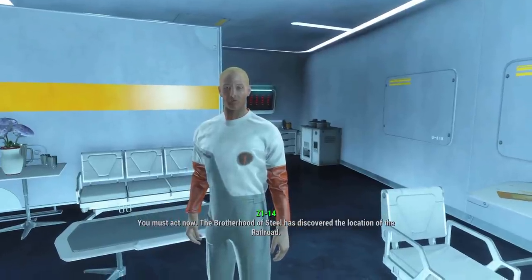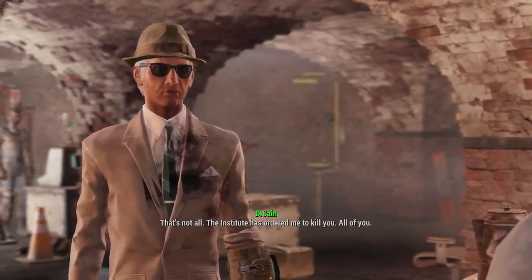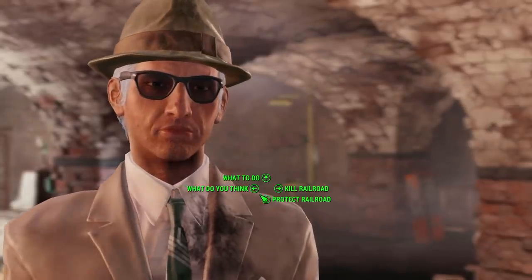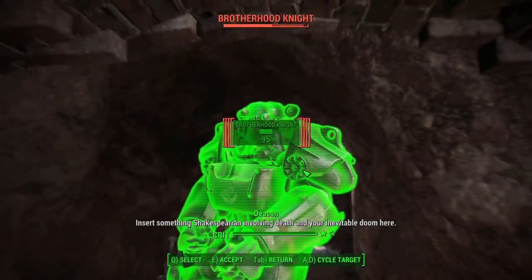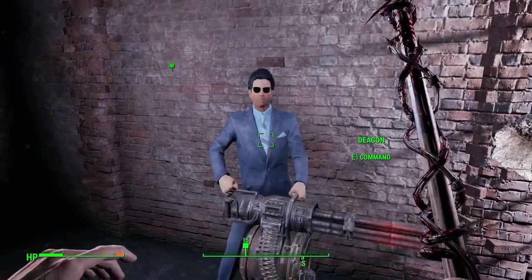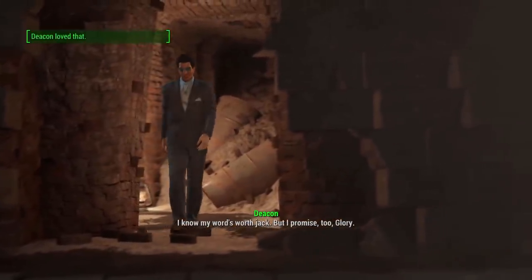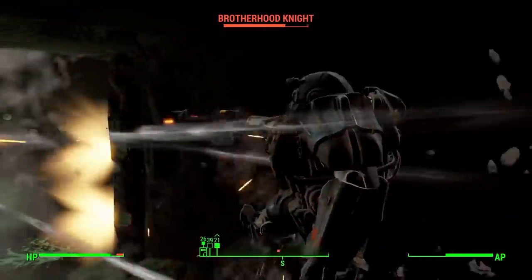We then talk to Z1-14 and he lets us know the Brotherhood of Steel know the Railroad's location. We hightail it back to Railroad HQ and let Desdemona know about the Institute's plan to assassinate her, and that the Brotherhood know the base's location — proving we are truly loyal to the Railroad. We then get the Brotherhood breaching into Railroad HQ and destroy them fairly easily. Deacon also takes a minigun from a Brotherhood knight — God bless this man. We see Glory dying and promise her to save all the synths, and Agent Deacon walks in and agrees. We drink some wine to improve our strength and begin flushing out the Brotherhood knights from Railroad HQ.